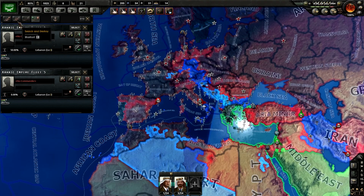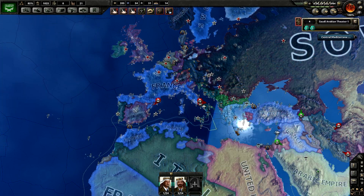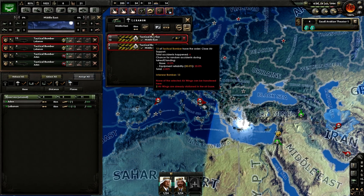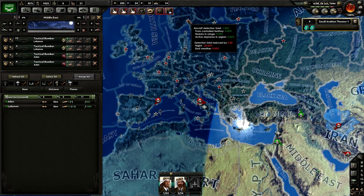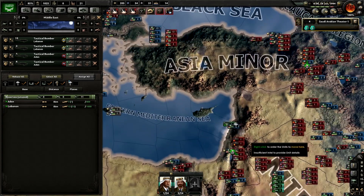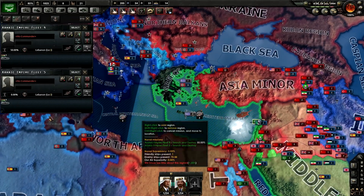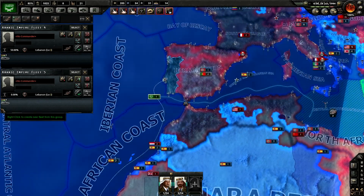So let's say I wanted to have my ships do Search and Destroy. I'd already done this in my playthrough, but let's say we select the Central Mediterranean — right click, not left click. It's irritating because I always accidentally left click instead of right click, but I don't actually want to apply it here.